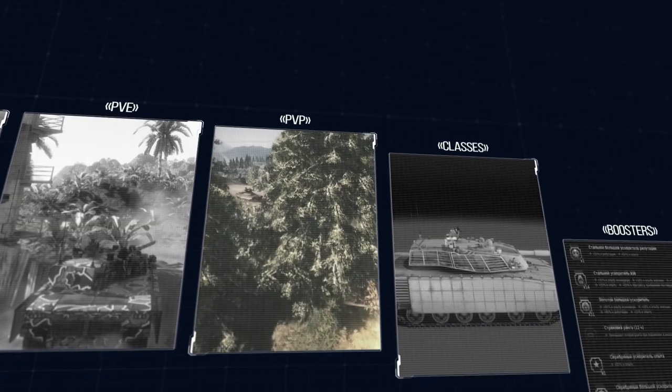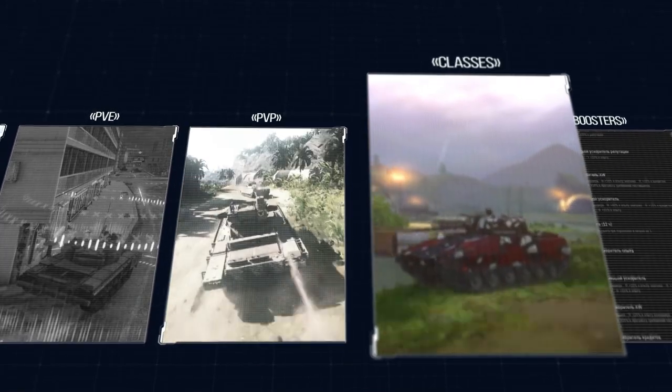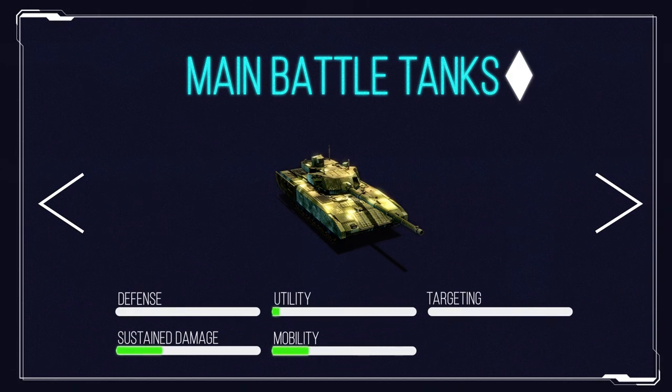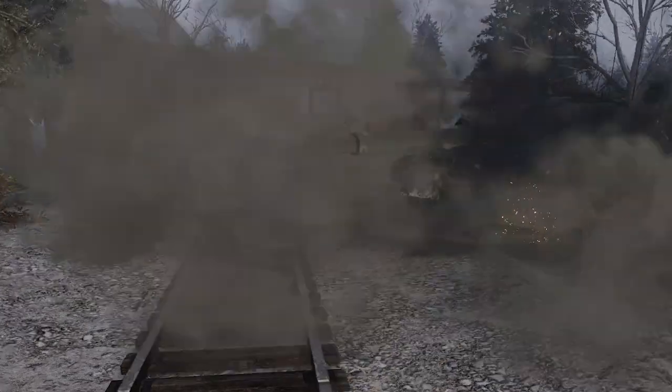Commanders, welcome to the fourth part of our guide series. Today we're going to discuss five vehicle classes that are available in Armored Warfare. Let's start with the most popular and universal class of all, called Main Battle Tanks. MBTs, in short, are exactly what their name suggests — actual modern tanks.